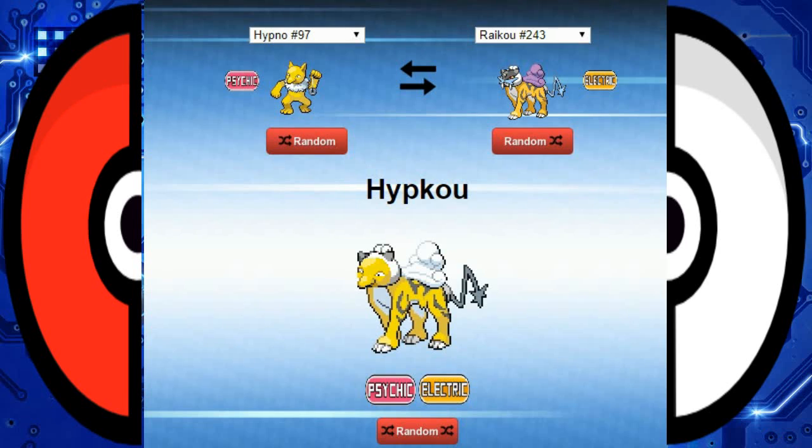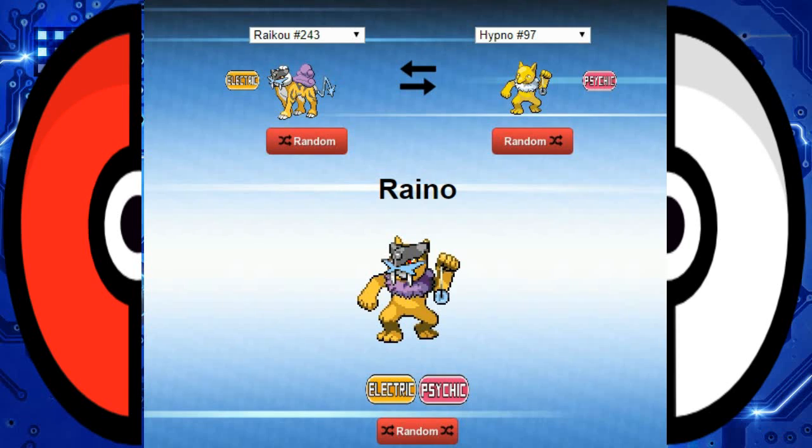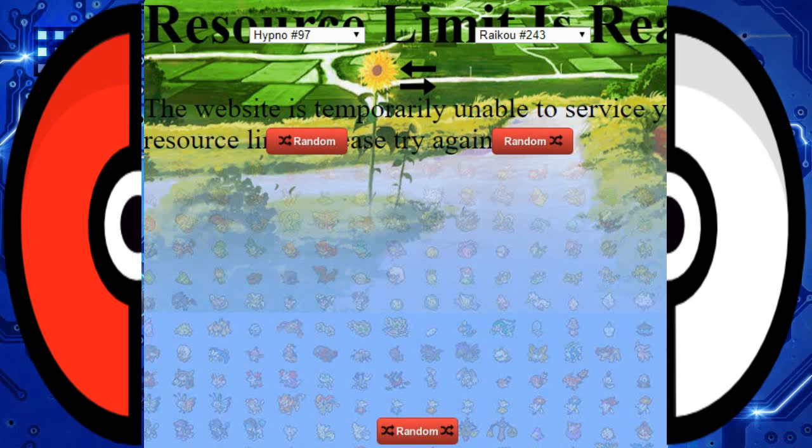Hipku. What was the other one? Rayno. The legendary beasts themselves have humanoid forms, like those cloud creature things. Oh man, I want to use Hypno's face now. I really want to. But I don't know whether or not I should.